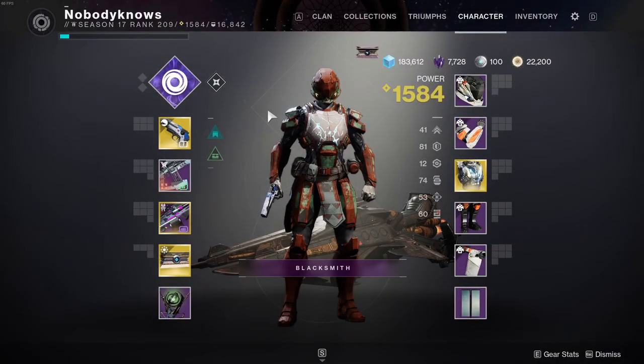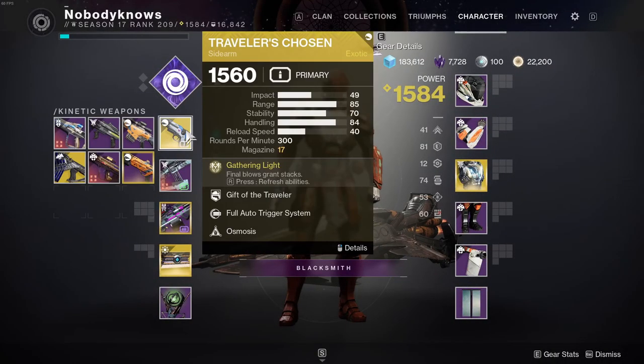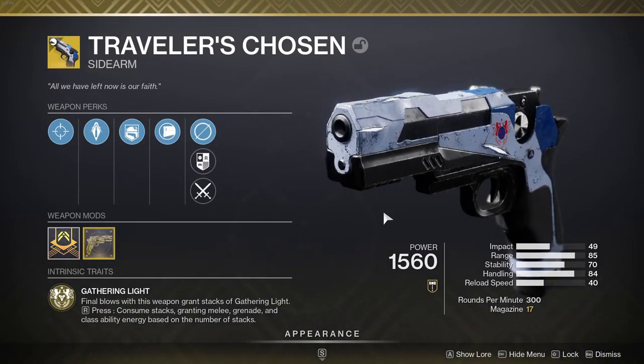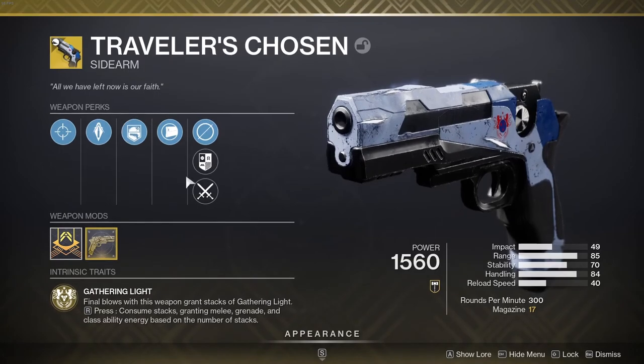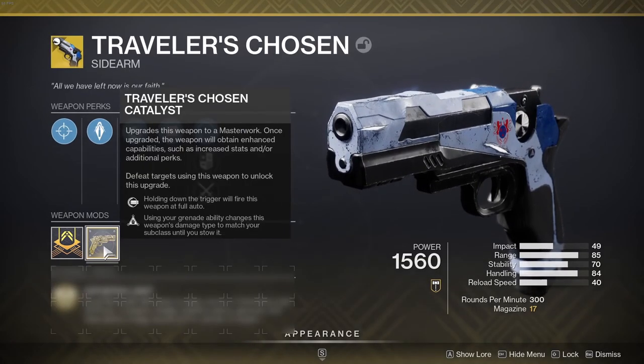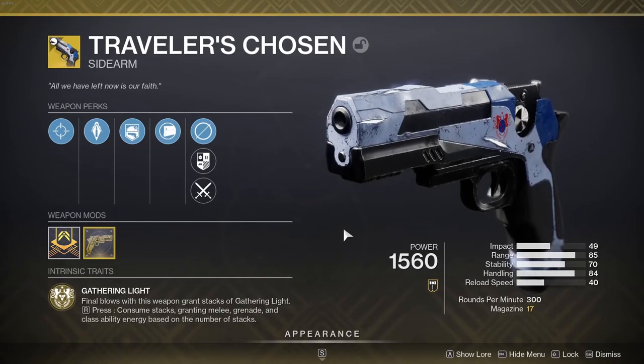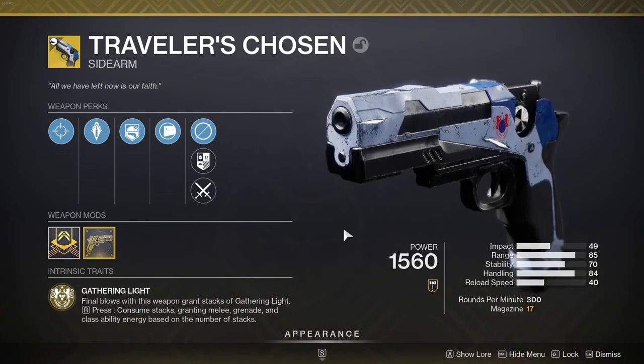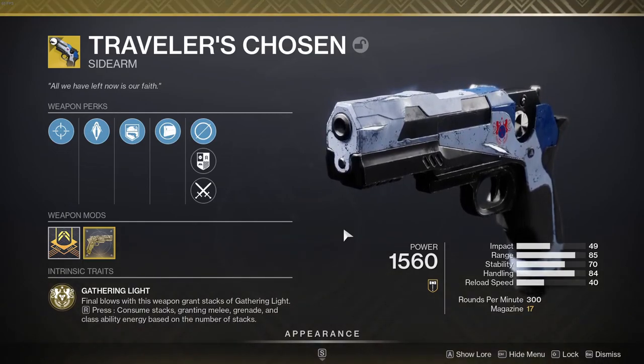If I'm not wearing Deathbringer, I'll probably be wearing Traveler's Chosen. Surprising, I know, since this is a kinetic sidearm. But don't be fooled — the catalyst confers full auto and Osmosis. So not only will you build stacks to regen abilities, but anytime you throw your grenade to get Volatile rounds, Traveler's Chosen will swap to Void to match you. I was genuinely surprised just how well this works, so give this one a shot if you want to use a special weapon in your energy slot.